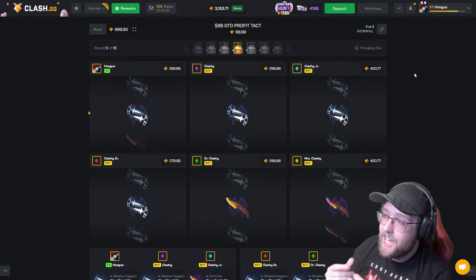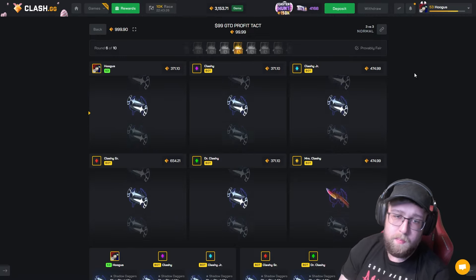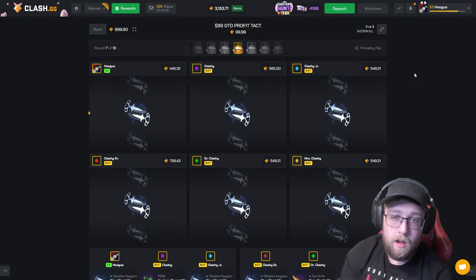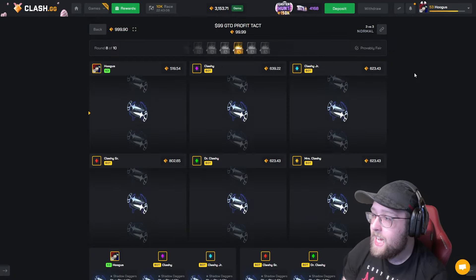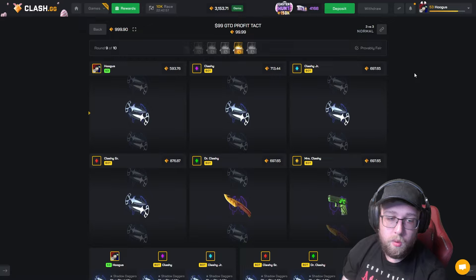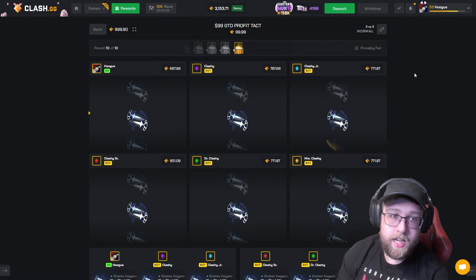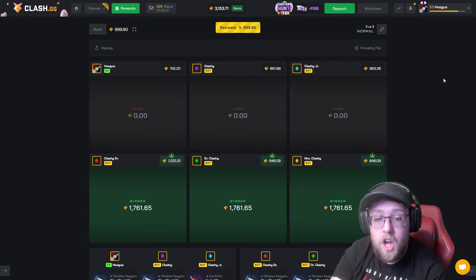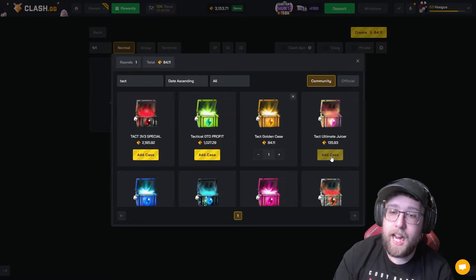This is a guaranteed profit case. It's $99, but you're guaranteed to hit a $74 item. When I say guaranteed profit, it's only guaranteed profit if you win the battle — you can't solo open this and have it be guaranteed profit. We're down one hit right now but everyone has pulled good so far. Three cases remaining, we need one more pool. I've only pulled 593. Last case — if we don't pull, we're going to lose. We need to get a hit. That's actually close on the last case. We lost. They hit three times, we hit three times — theirs was 357. Let's go ahead and run some cases that I didn't create.